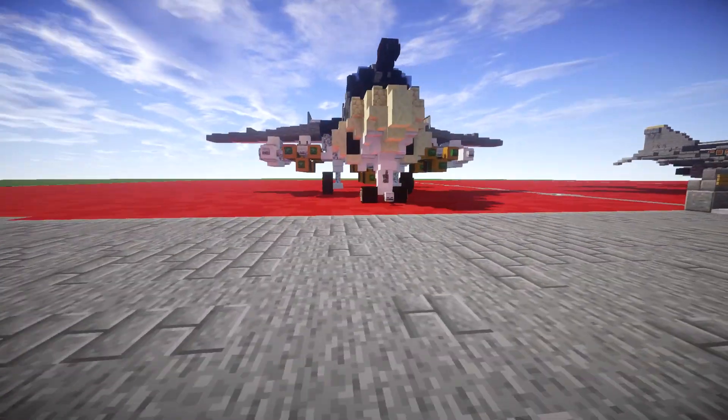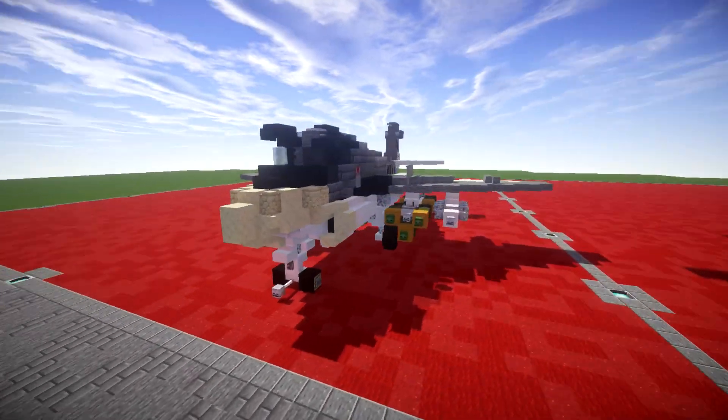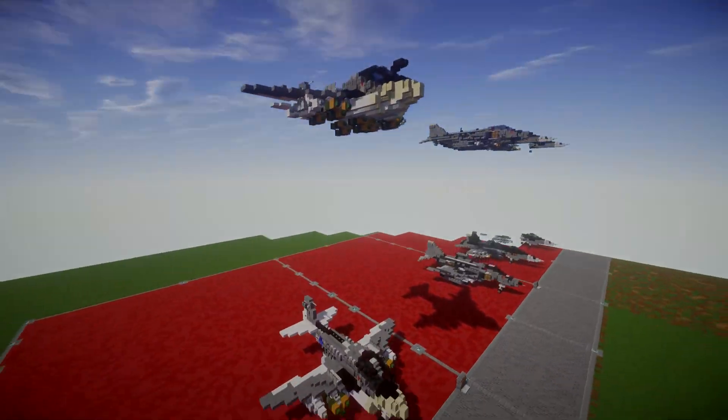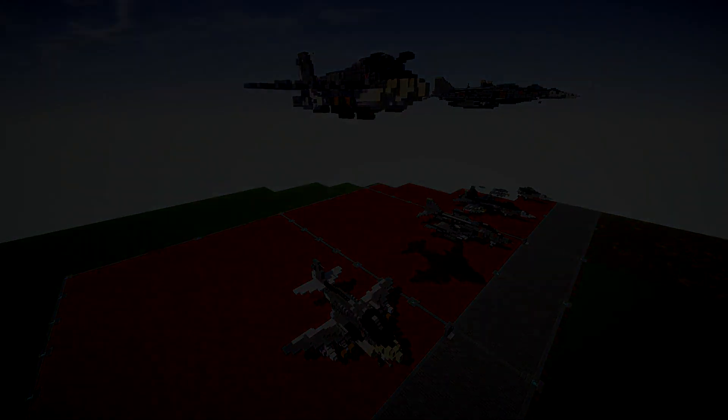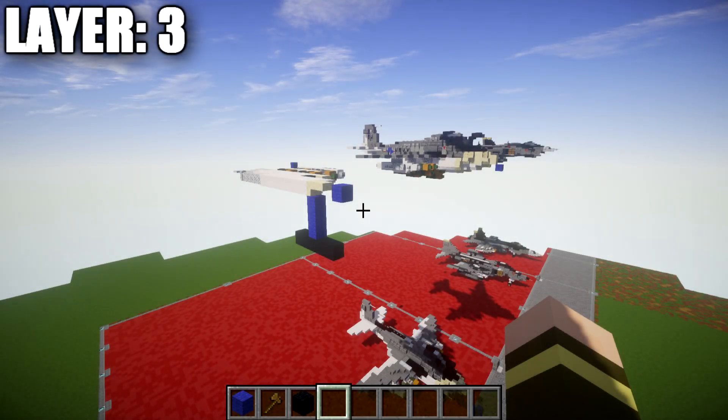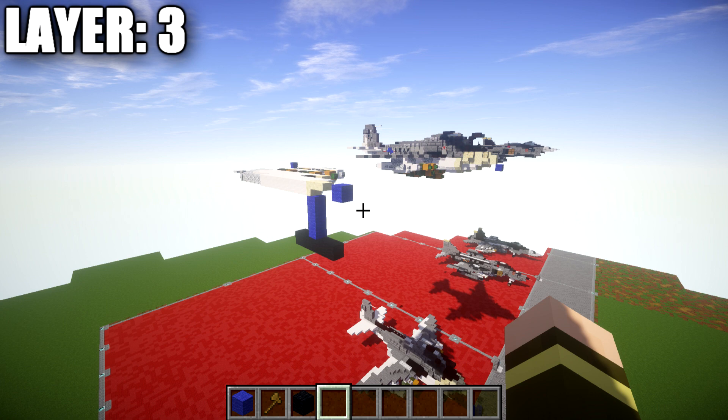That's the overview — it came out really well and hopefully you'll enjoy this new design. Let's move into the tutorial, beginning with our first layer. We're starting with layer three because it establishes a nice basis for the aircraft. After building this layer you'll have a good chunk of it built up, and it makes a lot more sense as you add on to it.